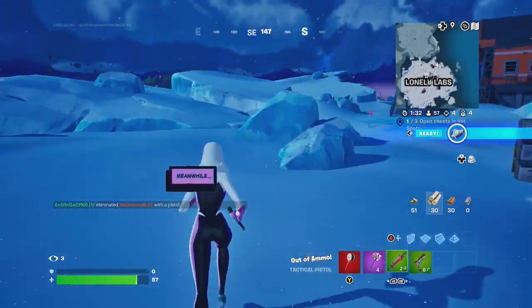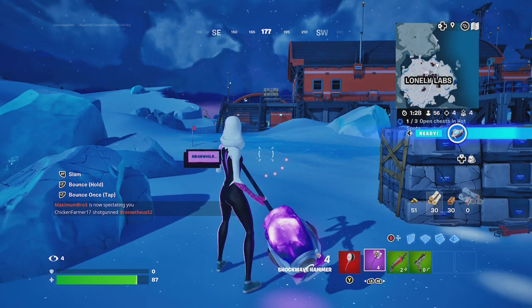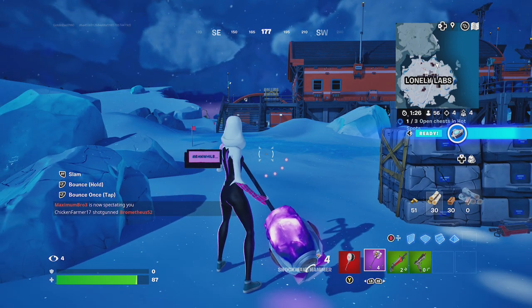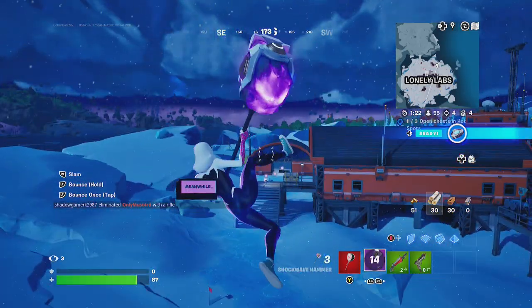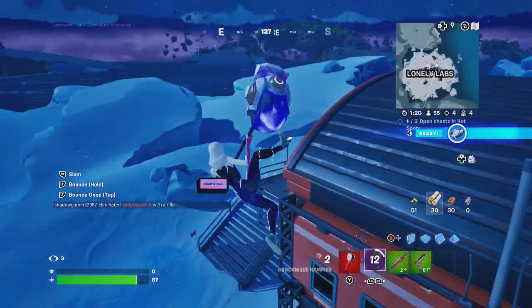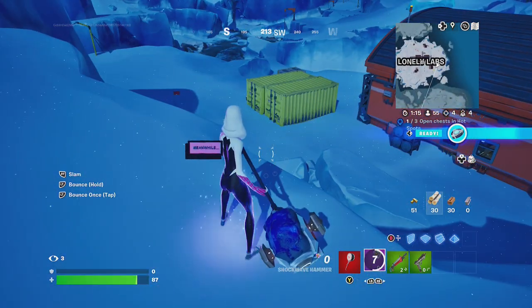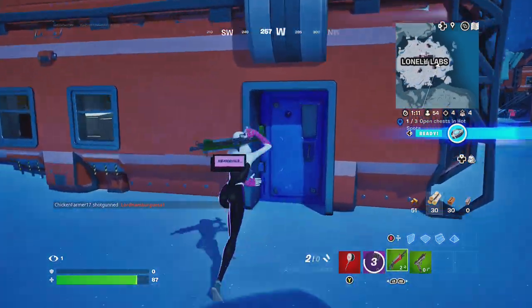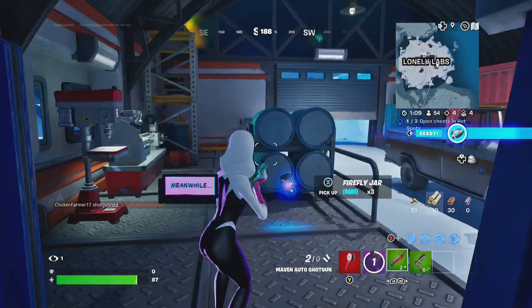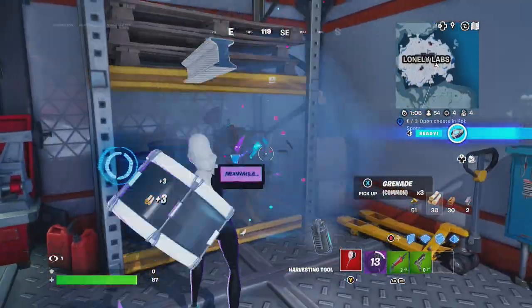Alright, now go ahead Griffin. Arm your hammer. It says you slam it with the RT, bounce with the LT — hold. So go ahead and hold it. There you go. Just keep holding it until you keep bouncing. Just take your time here for the first time, or just let it recharge each time. So just take your time.